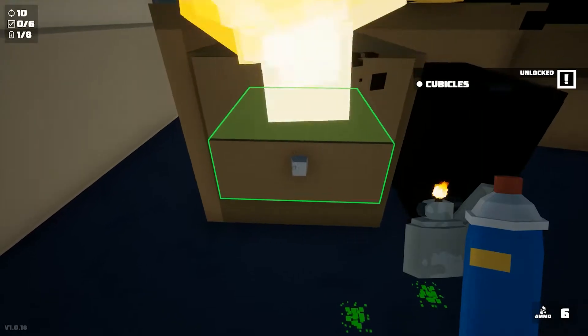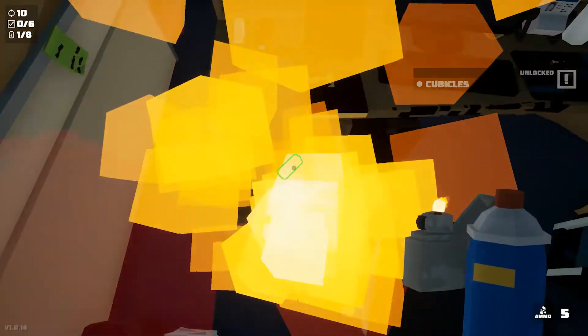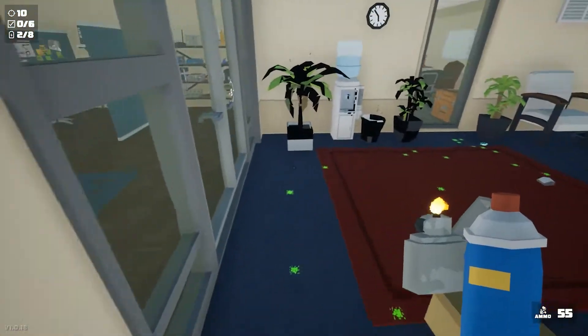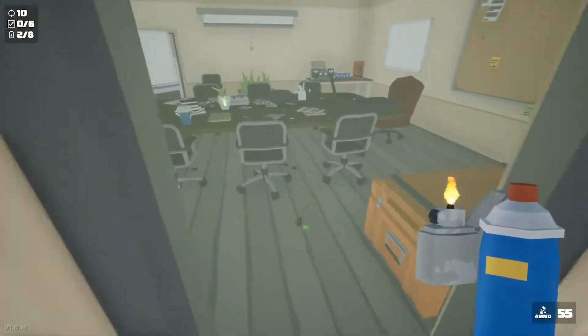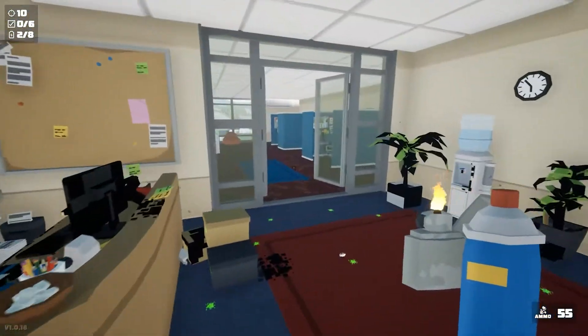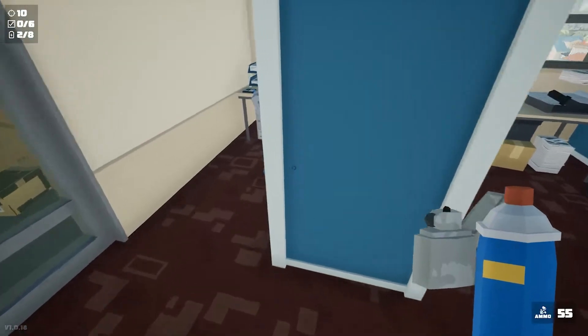Let's crouch it down. Hey, another battery! Even though I can't see through the fire. There we go. Some more spray can stuff too. That's good. Let's unlock this. Can I go through here? No, I cannot. All right, so that's pretty much the only way I can go. And we got some stuff over here.